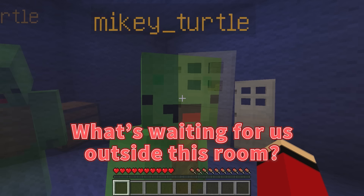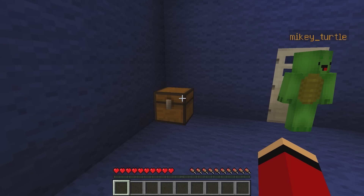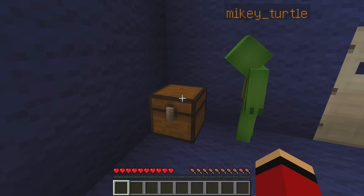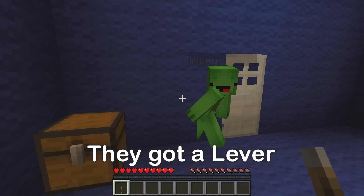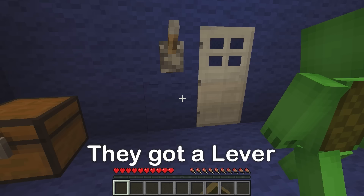I can only see a little. First, there's a chest here. You're right! Let's see. Three, two, one — open! What's inside? There was a lever inside. Is this right? And we've escaped!